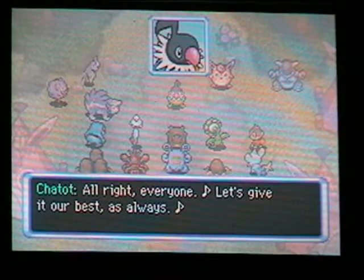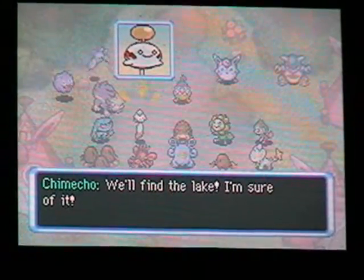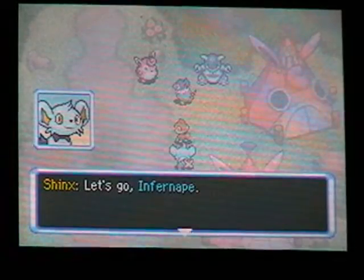'Alright everyone, let's give it our best as always!' And they all run off without stopping at the Kangaskhan to prepare. 'Well then, we should go.' They all scatter, including a father and son who decide to look underground for the lake. 'Hey, we can't afford to dawdle here! We need to hurry!' 'Let's go, Inferno! We need to hurry!'